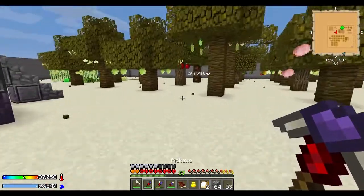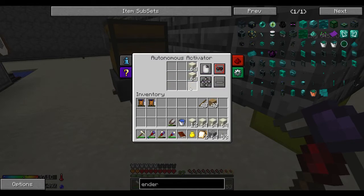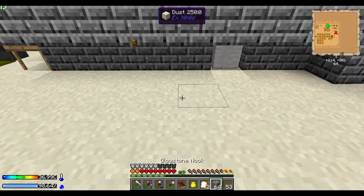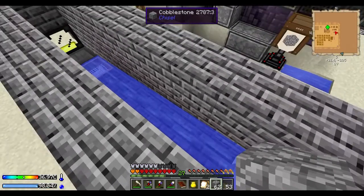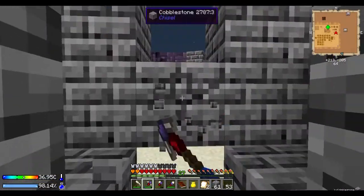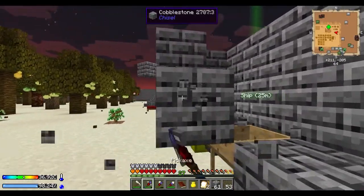We're going to have to sift gravel to get nickel, and so that brings me to the automation. Basically I can use the autonomous activator to make gravel with hammers. So basically what I'm going to do is tear this down and build something new in its place — actually we're going to partially tear it down. I'm going to leave it for the obsidian maker right here.